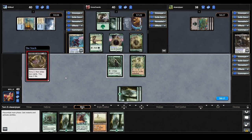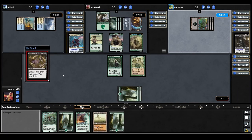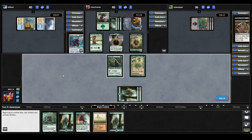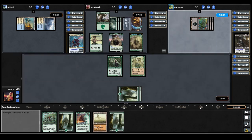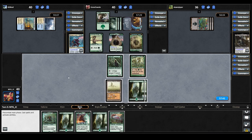Gonti plays a land and casts Read the Bones — scry two, draw two, lose two life. It seems the Gonti player has spent the last two turns setting themselves up, looking for better cards. They might be hunting for a board wipe, which would hurt both green players. They discard a Mind Stone. We draw an Apex Altasaur for turn. Since we have the mana for our commander but also have flash, let's just pass and see what happens.